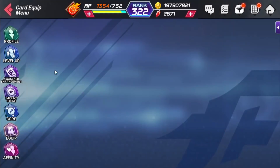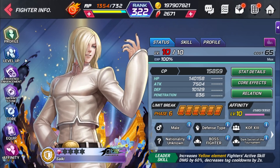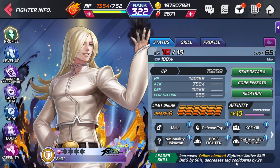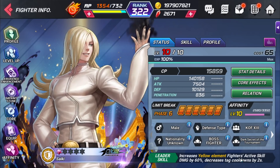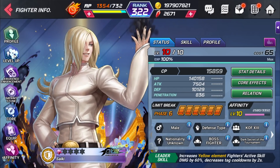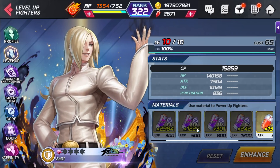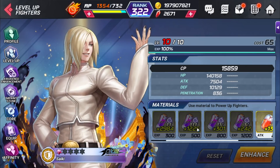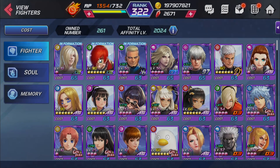The first one we have is Psyche. Psyche is an amazing character — he's got a 3pg card, he has super armor, and he has a great leadership that increases yellow fighter attack and active skill damage by 60% and decreases tag cooldowns by two seconds. He's extremely good in reviving hell's dungeon, where experience bottles are key to leveling up your characters. Psyche would be an amazing character for your yellow team.